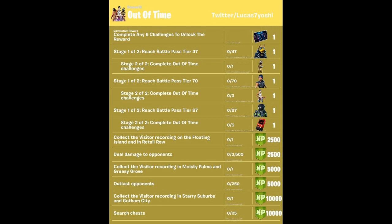Here's what the challenges are — they're super easy. What you want to do is collect the visitor recording on a floating island, and then Retail Road — look at that location when they come out. By the way, they're coming out tomorrow. Bang, nice and easy. The next one: deal damage to opponents with 2500 damage.